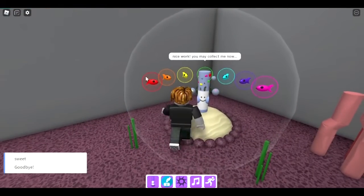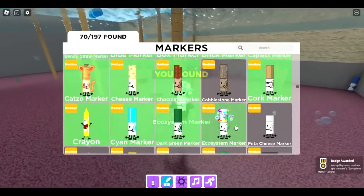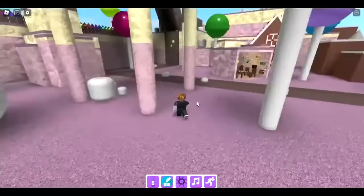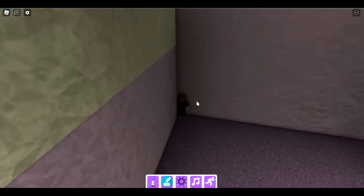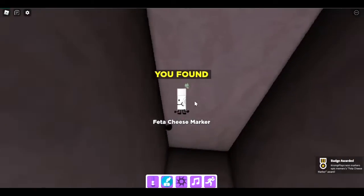Go back to the marker — we have all of them and it says 'Nice work, you may collect me now.' We get the ecosystem marker. The next one is the feta cheese marker in the candyland biome — very easy to get. Go over here, through this little crack, keep walking in, and you get the feta cheese marker.